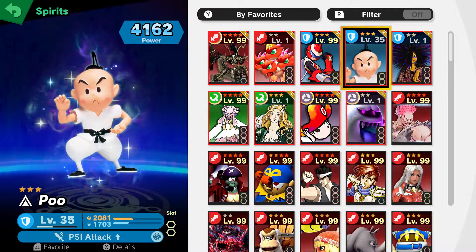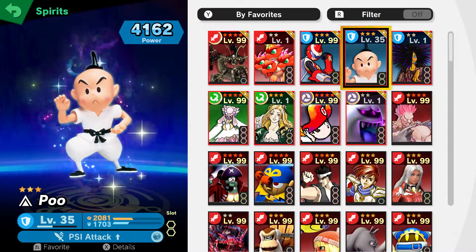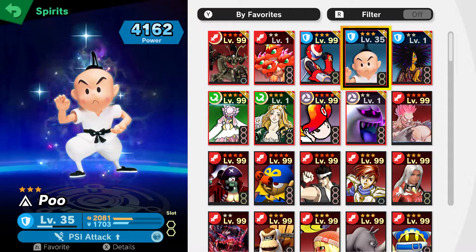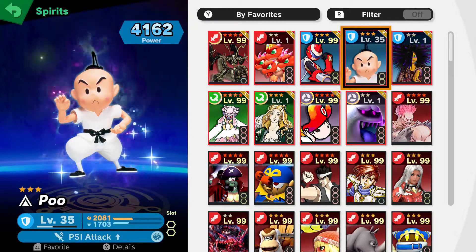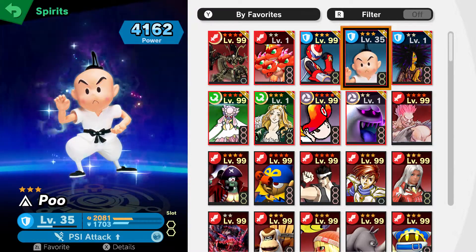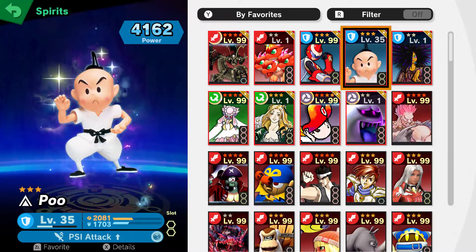Now I have Pooh. Besides its funny name, the reason I put it up here is that it can actually be better than some of the Legend spirits. The only reason for this is if you use Ness and Lucas. If you don't use Ness and Lucas the spirit isn't too good — it's still up there though — but Ness and Lucas is super duper good.